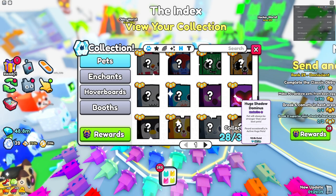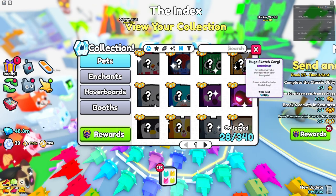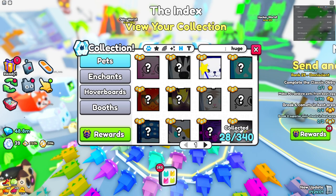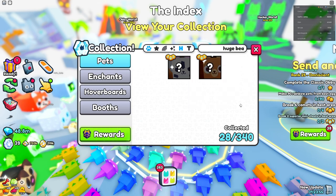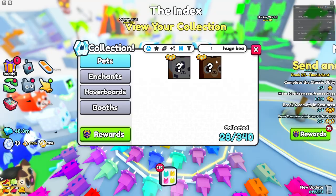The huge shadow dominance is actually at 60 million now — it used to be like 100 million at its peak, which is insane, so that dropped as well. What about the huge bear? That's like my dream huge pet. It's at 180 million — I remember this thing was 70 million. It didn't deflate that much, but it's still crazy to see these huge pets go down.